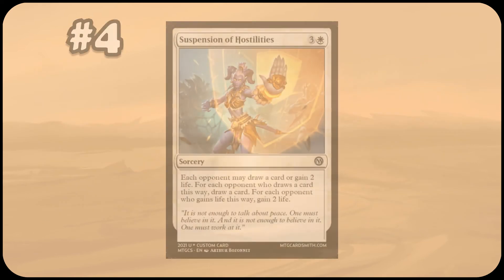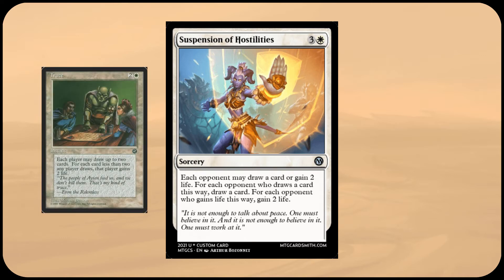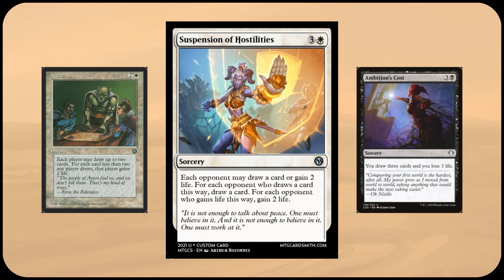At the number four slot is Suspension of Hostilities, a four mana sorcery which lets each opponent either draw a card or gain two life. For each opponent that chose to draw, you get to draw a card. For each opponent that chose to gain life, you gain two life. For this I looked at Truce, which lets all players draw or gain life in a similar way, and Ambition's Cost, which lets you draw three cards at the cost of three life. In a four person multiplayer game, Suspension of Hostilities will almost always be a four mana draw three, since most opponents will choose card draw over life gain unless you are already ahead. While Truce is pretty bad — as you're spending a card to give everyone the same card advantage — Suspension of Hostilities has a similar effect but puts you ahead of each opponent in most cases.